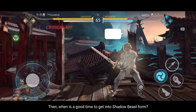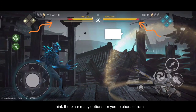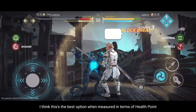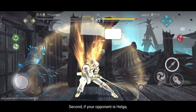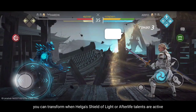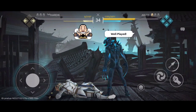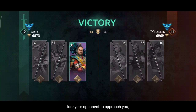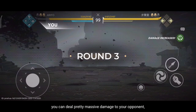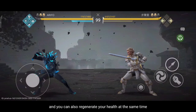When it's a good time to enter shadow beast form, there are a few options. First, you can transform when your health is between 60–50%. Second, if your opponent is Helga and your health is still above 60%, you can transform when Helga's Shield of Light or Afterlife talents are active. Most importantly, when you're about to transform, lure your opponent toward you or corner them in the arena, then transform. This way you can deal massive damage and regenerate your health at the same time.